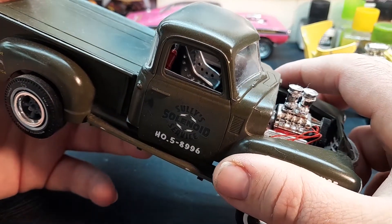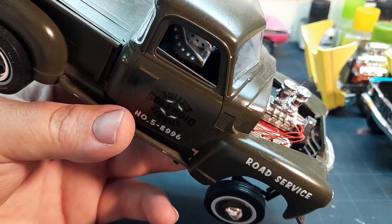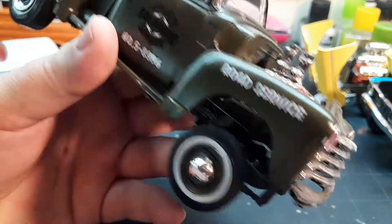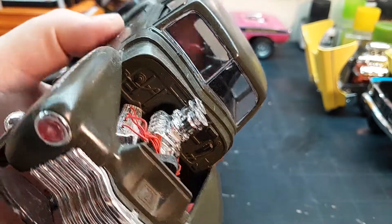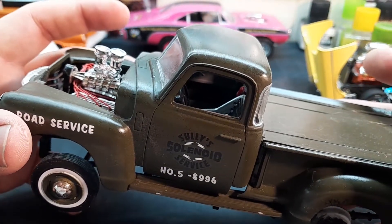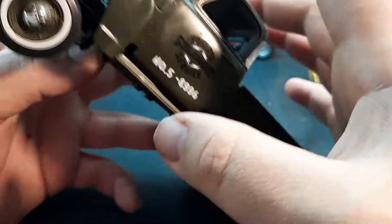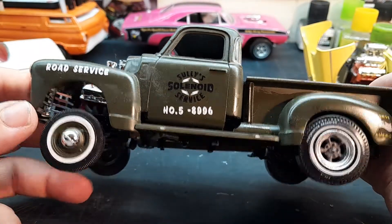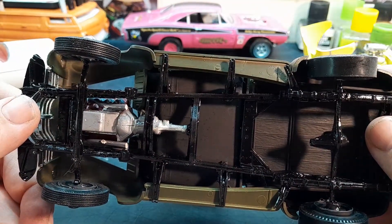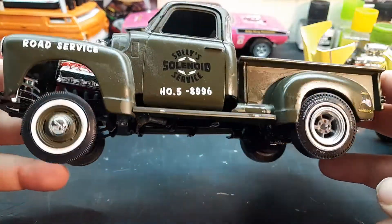I put a lot of speed holes in that seat and custom built the thing it's sitting on. I put a roll cage in it, and I opened up the door panels. I need to quit messing with these things — I keep breaking them. I didn't put a drive shaft in it — hey Glenn, I'm right there with you buddy. If you haven't seen Glenn's channel, go check out Model Cars with Glenn, it's a good channel.